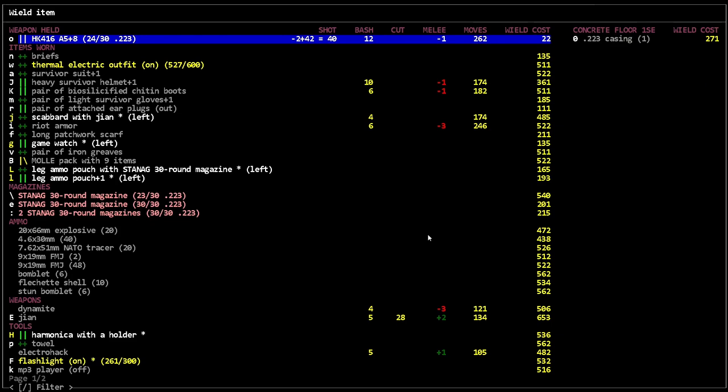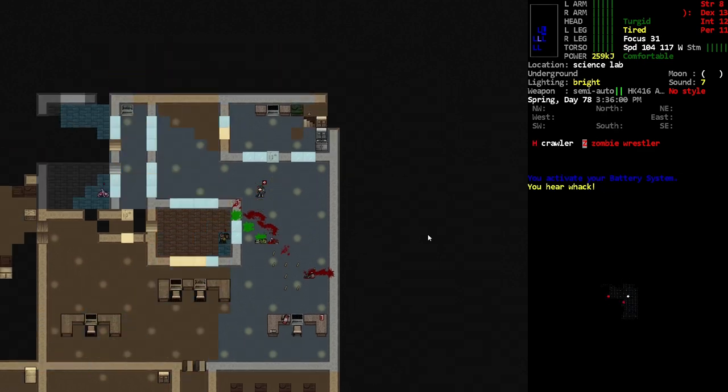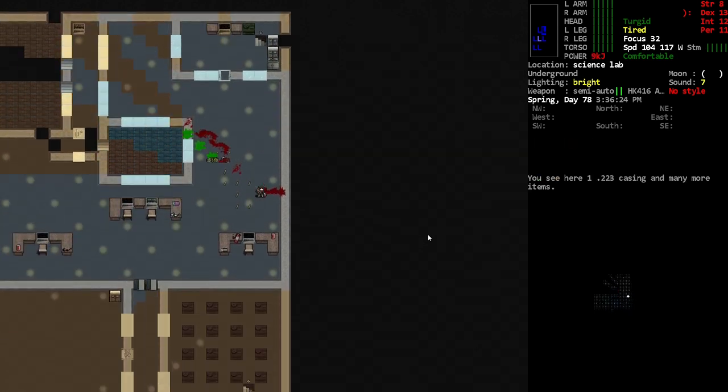Maybe I'll let this one hit me. Actually, I've got all these backpacks and stuff — I should probably take that off so I can get busted up. We'll take these guys out and make sure we're clear. Got a bunch of EMPs being drained — okay, don't go there.